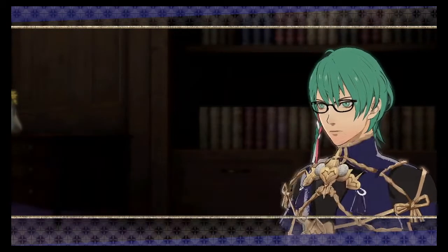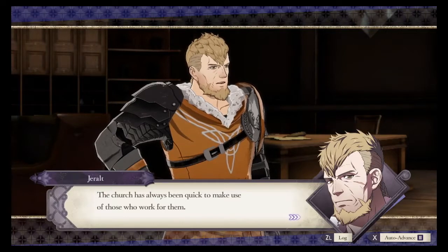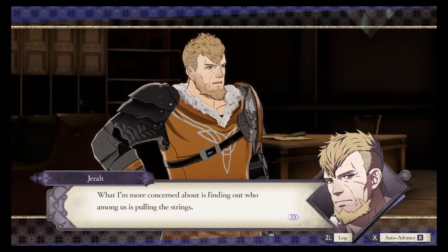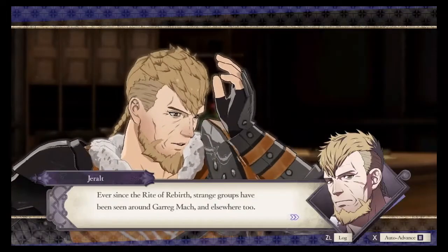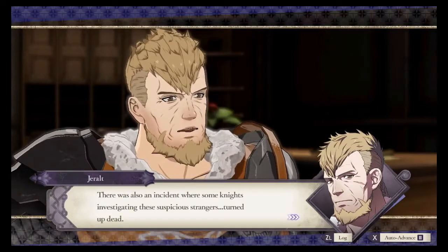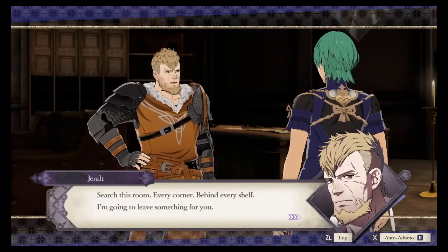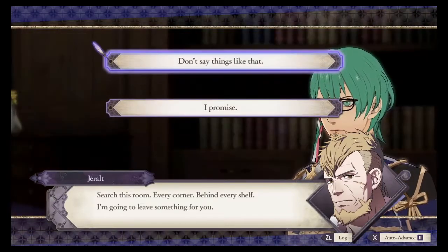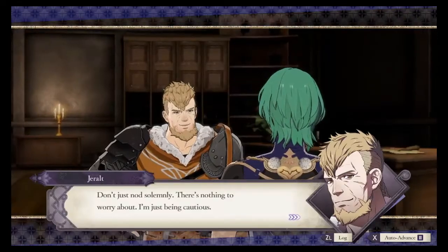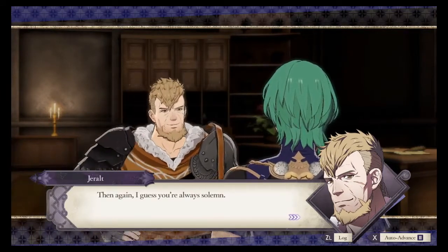Monica has asked to rejoin the Black Eagle House once she has fully recovered. Our enemies are still out there, so we must remain cautious and continue our investigation. However, we must also help the students move on from this incident. After all, the Battle of the Eagle and Lion will be held at Gronder Field next month — the students will remember it for the rest of their lives. Please guide them so that they may show us their best at the coming battle. She was unconscious at the end of that secret passage. I'm just being cautious — I think I get that from mom, not so much from you.